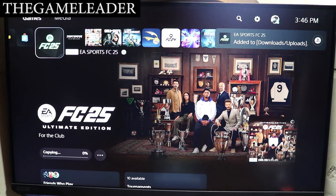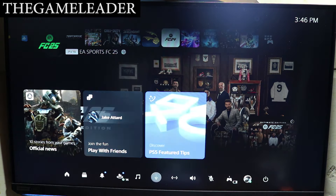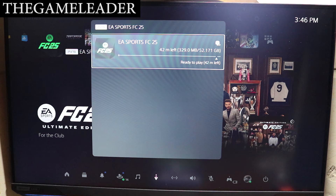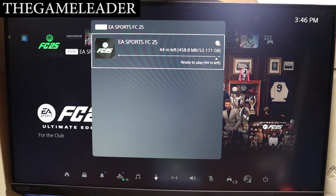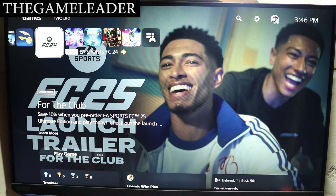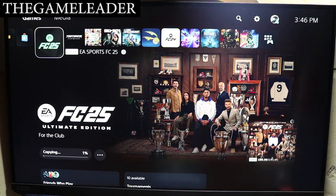The game is currently being installed as well as the update file being downloaded. The installation and the update file are joined together — currently it is installing 52 gigabytes of EA FC25. And there you have it at the main screen. Unfortunately I will need to delete FC24 since I'm going to play FC25.